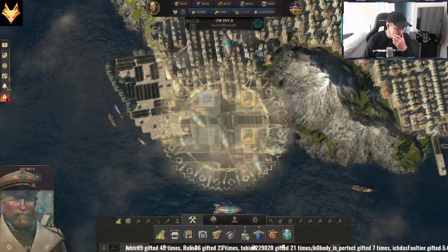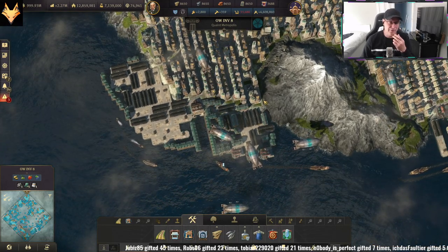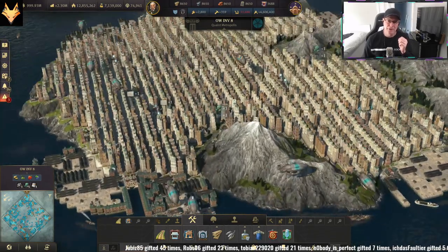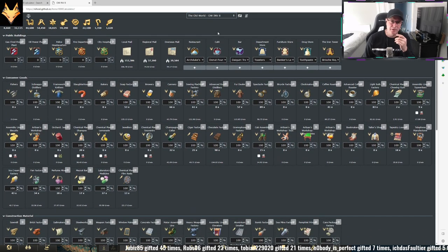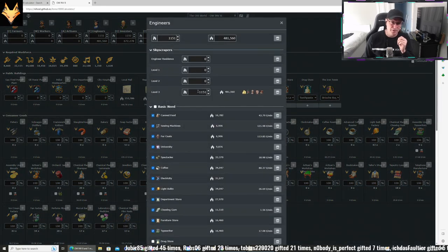If you want to work out how much goods people are going to need on an island like this, you're really going to need the Anno 1800 calculator. It's very in-depth, but suffice to say you can work out exactly how many people will be on your island using this calculator. All you do is input the number of houses — I've got 1,151 engineer houses and 1,152 investors, they're both tier 3 skyscrapers.